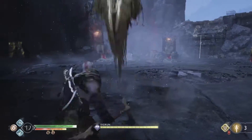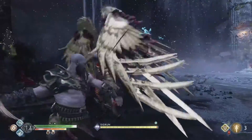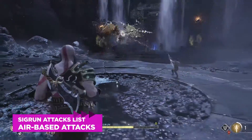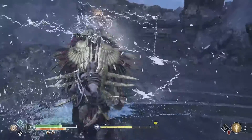Once you're done blocking, she's going to transition into one of her numerous attacks. Here's a rundown of what you can expect and what to do. Every time Sigrun jumps into the air, fire arrows at her — if you do it quickly enough you'll interrupt her next attack.